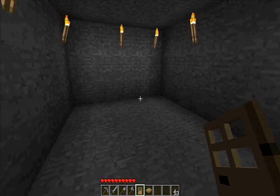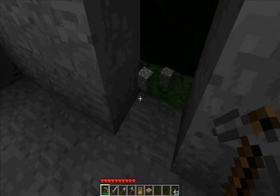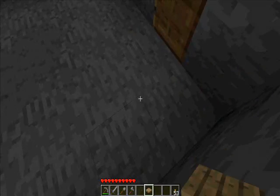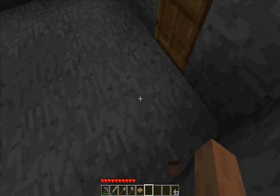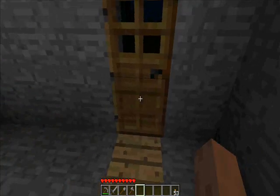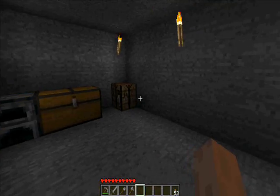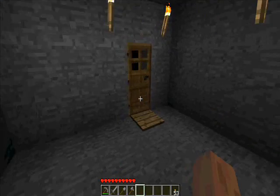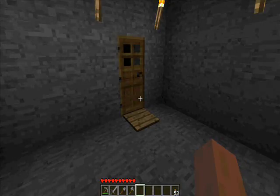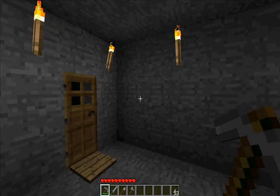And now we're gonna make a chest, but we're gonna make a double chest, so we're just gonna make two chests. You just put two in each spot. Now get two chests - to make a double chest, just put two chests right next to each other and you have a double chest, which is twice as much space. And now let's put a furnace right here. So you could make glass, and you could melt ores to make iron and stuff. Now that we have all of this stuff, we're gonna make a door.